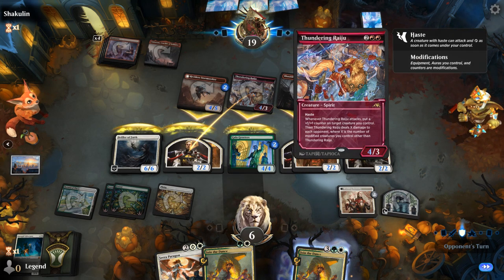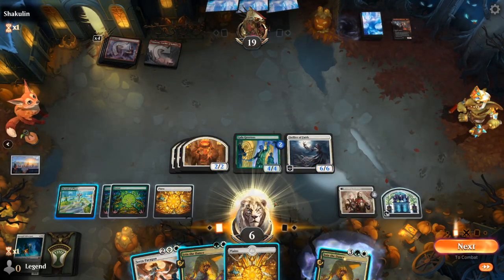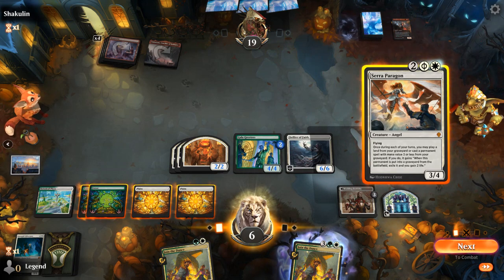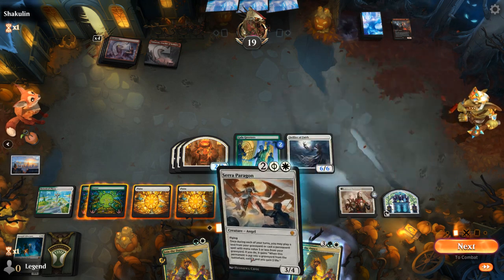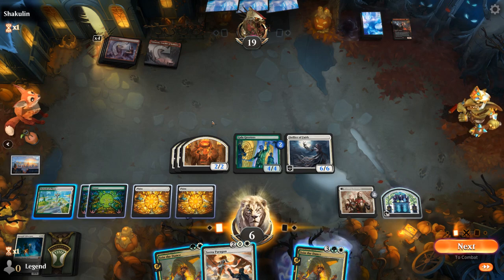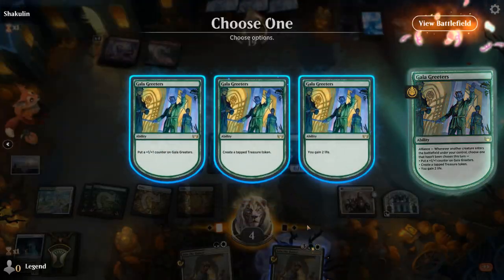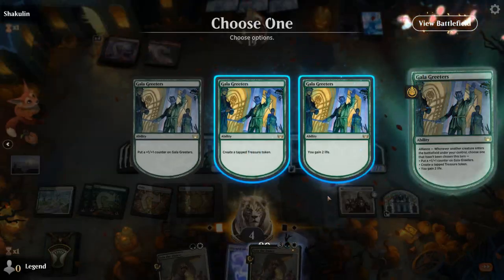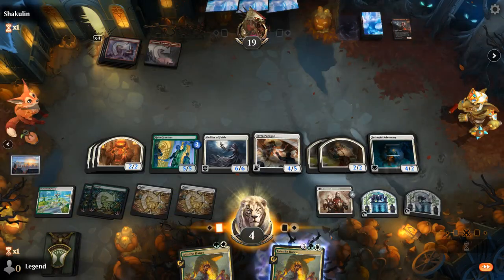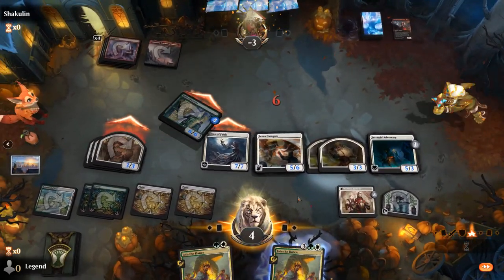Righteous is probably something we actually want to kill so it doesn't deal more damage next turn, but we can just double block with our tokens. We're close to just killing the opponent on the way back. In fact I could have just taken the four from Raiju and we would have had lethal. Can we pump the team with adversary? If we pay four life, the team gets +1/+1. Gala Greeters can get another counter - that's 10, 11, plus six, plus five - yeah that should be enough. We can gain two as well. Once again Phyrexia mana, and then we pump the team. Awesome, on to the next one.